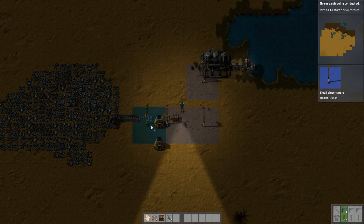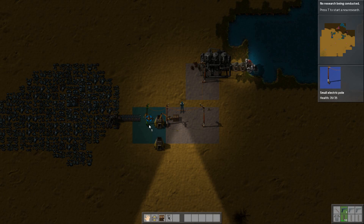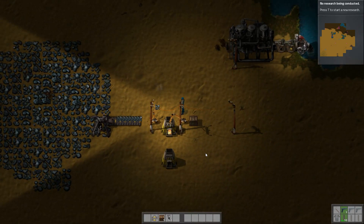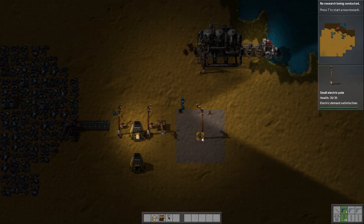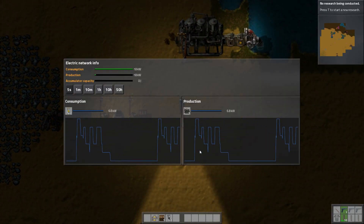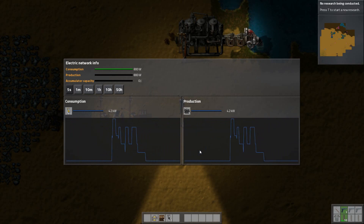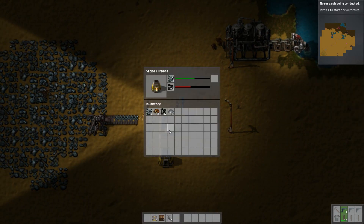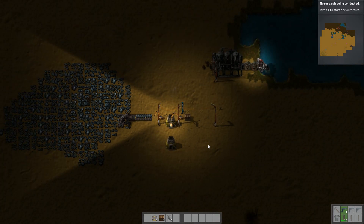We can have one go here and then one on the other side too so that we get coverage on either side. Now our inserters are powered with electricity. You can click on a pole and see how much you're actually producing and consuming. At the moment these two inserters are actually using 800 watts of power. This is another thing that we can upgrade eventually but it takes a little while. We can get lamps and stuff as well.